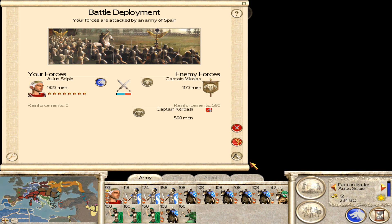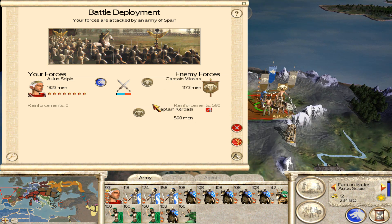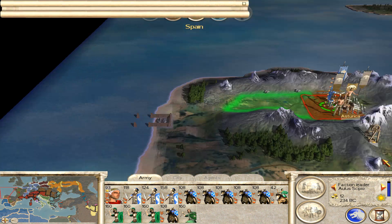Oh, okay, this is interesting — so this is our faction leader. Looks like they've come to attack us rather than let us siege the town. We can kind of single these two out; we might actually be okay. He's got three units of cavalry there, some warhounds, and infantry, but no sign of any archers.